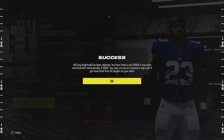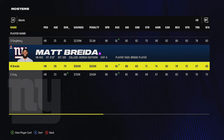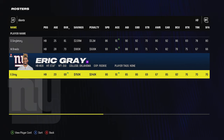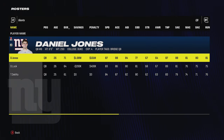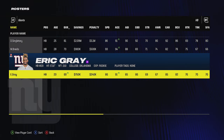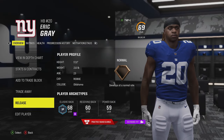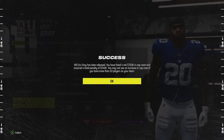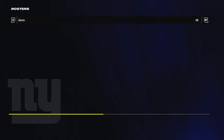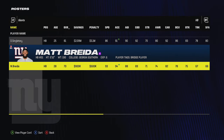Eric Gray is another one — not a huge saving, only about half a million, but he's another guy not really doing anything other than taking up a roster spot. I'll release him and save about half a mil. Between those two running backs alone I've already saved about a million and a half going into next season.